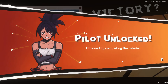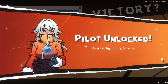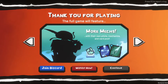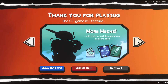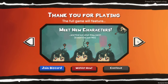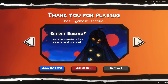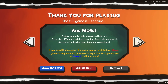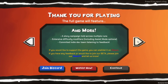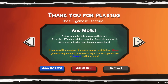We completed the tutorial so we got the gunner, and we burned five cards so we got this person. Obtained by upgrading ten cards. The full game will feature more mechs, new bosses and elites, new characters, a secret ending — unlock the mysteries of time and save the chronoverse. The story campaign told across multiple runs. Extensive difficulty modifiers including assist mode options. Committed indie dev team listening to feedback.